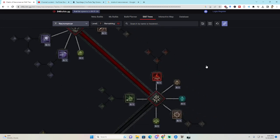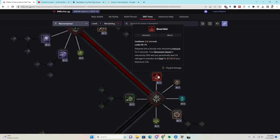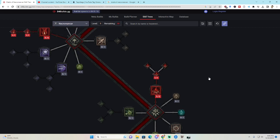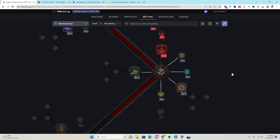That brings us down to Blood Mist. You disperse into a Bloody Mist, becoming immune for three seconds — your movement speed is reduced but you periodically heal for 5% of your maximum life. Enhanced Blood Mist: casting a skill that overpowers reduces the cooldown of Blood Mist by two seconds. And Ghastly Blood Mist leaves behind a corpse every one second, so you can use this to generate corpses.